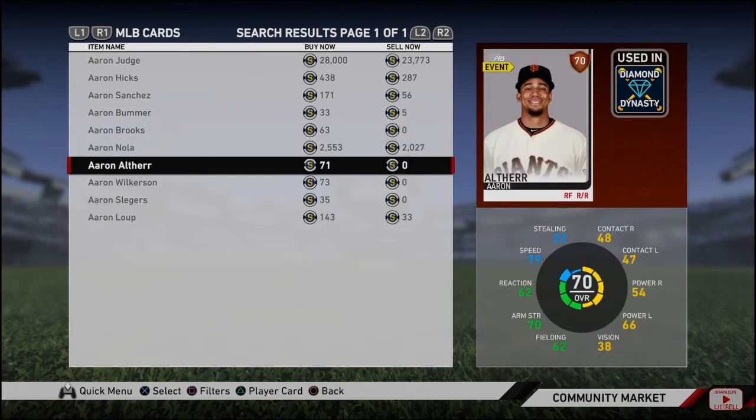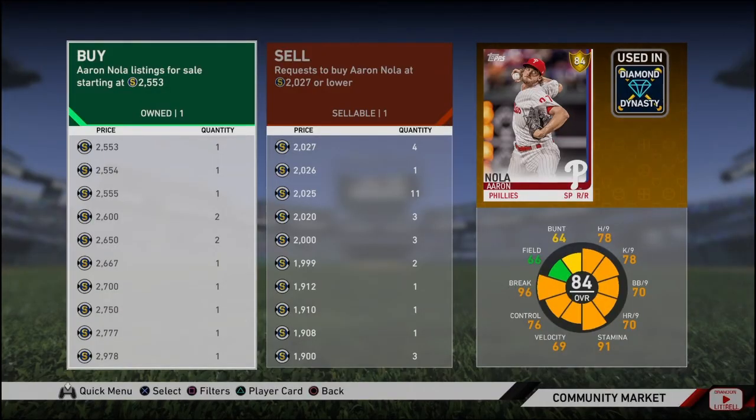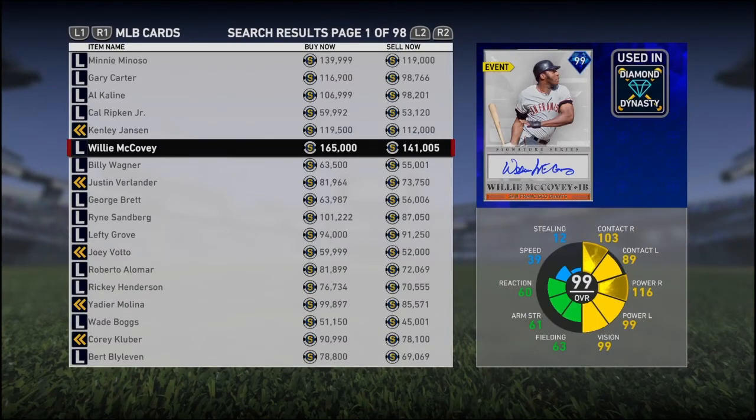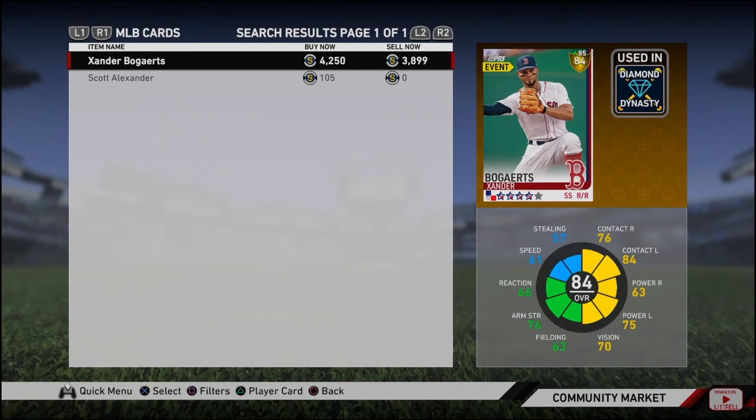The last pitcher on the diamond list is Aaron Nola, who just needs one overall to get there. He's 8-2 on the season, though his ERA is 3.63 — not necessarily diamond territory — but his last three starts show him going 2-0 with a 0.87 ERA. There's always a chance he goes diamond, and his price isn't reflecting it yet, so it could be a good time to grab him. Our last diamond candidate is Xander Bogaerts, one away from going diamond, hitting .297 with 19 home runs this season — he just needs that small increase and I do think he'll get it.